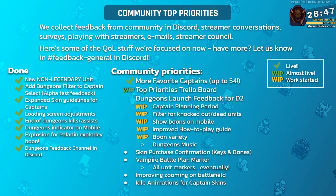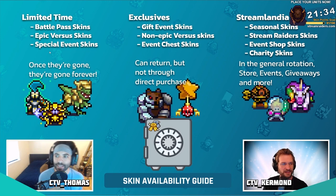We got a bunch of dungeons feedback and we're incorporating a lot of it for Dungeons 2. We're adding a captain planning period at the start of dungeons, a filter for knocked-down and dead units so you can see what's available, boons on mobile so you can see what your captain has picked, and improved the how-to-play guide with more info on knockouts and revives. Also double window and a whole new boon rarity coming.